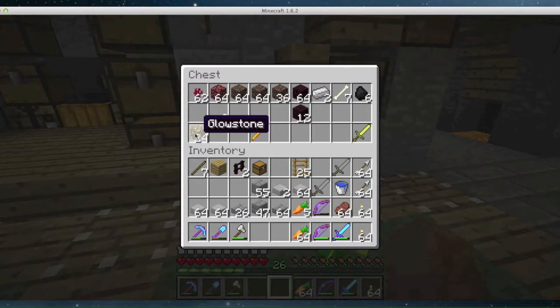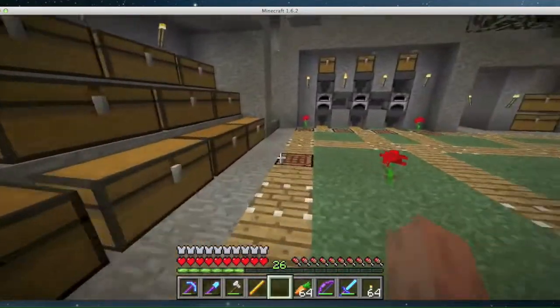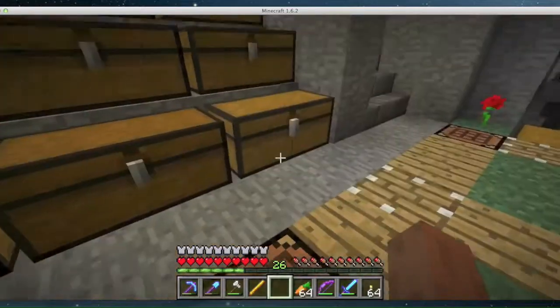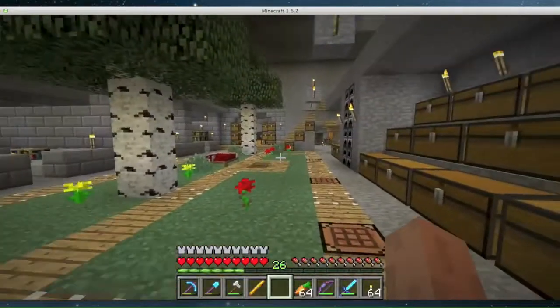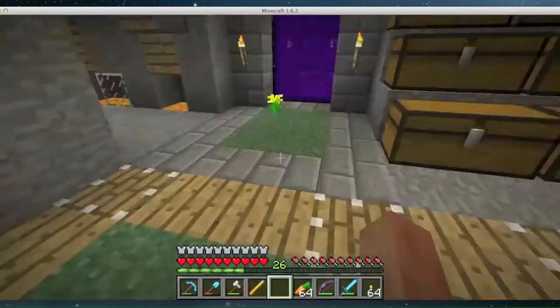Anyway, I got some glowstone and a blaze rod. And what I'm going to do with this — of course you all know — I've got to make myself... I know there's some up here but I don't want to use that. I want to go and get... I know I've got it here somewhere.